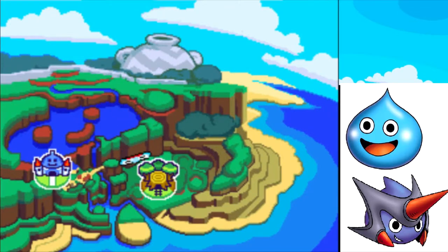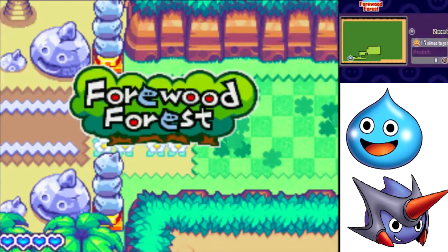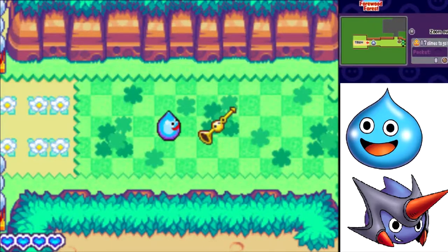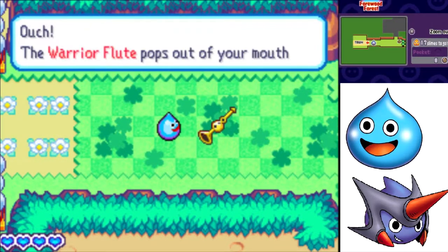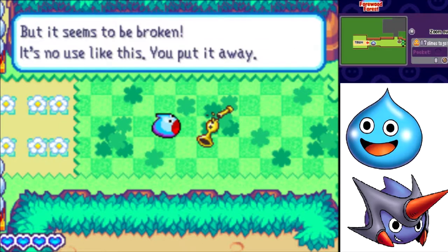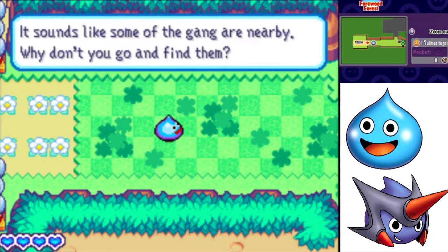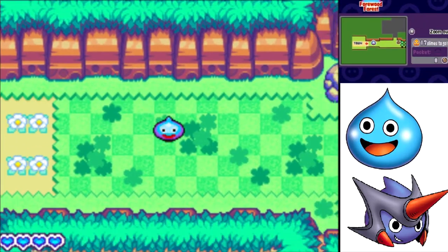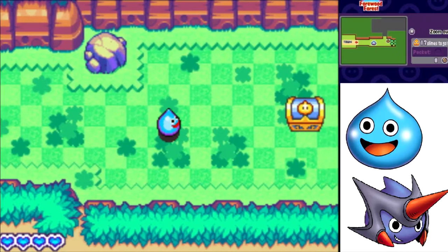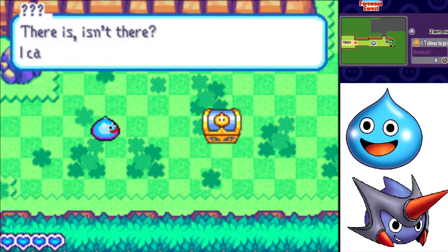Whee! So then we're gonna get thrown right into the first world — Fourwood Forest! Ouch! The Warrior Flute pops out of your mouth, but it seems to be broken. It's no use like this, you put it away. It sounds like some of the gang are nearby. Why don't you go and find them? So now we actually get into the real part of the game — very little tutorial on this. Let's go on forward. I say, is somebody out there?